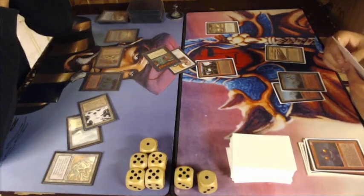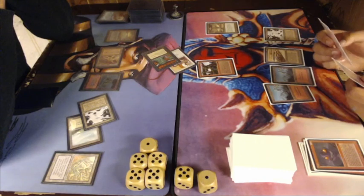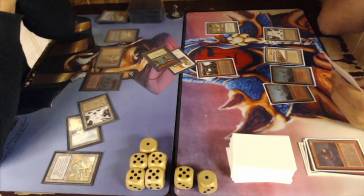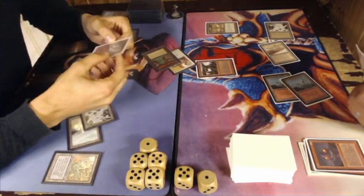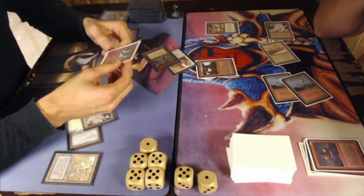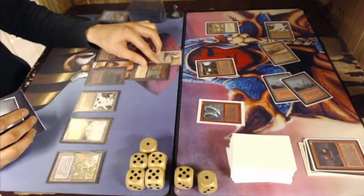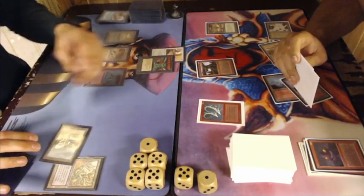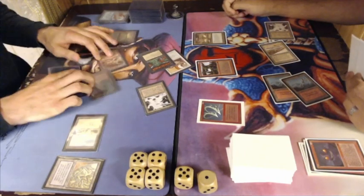One thing I'm surprised about with the Orcish Mechanic is that it's just a 1-1. You'd think for three mana, being a big Orc, it would at least be a 2-2 or maybe a 1-3. I think personally a 1-3 would make sense since he's in defense — maintaining the catapult. And there's a Mana Barbs. That means for every land tapped for mana, the opponent loses one life. This card is usually used against decks that play Circle of Protection: Red — when you pay the one mana to prevent damage, you also take one damage from Mana Barbs.